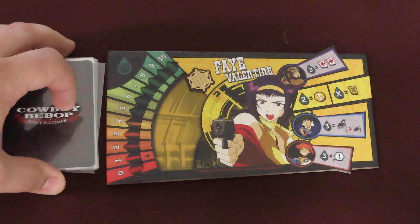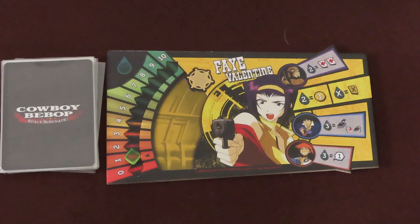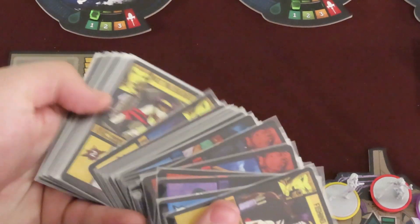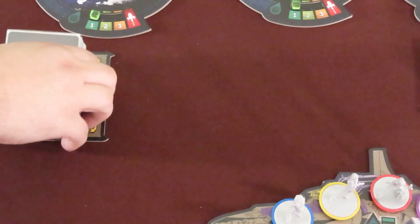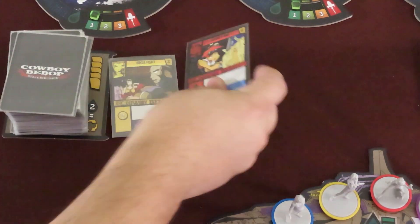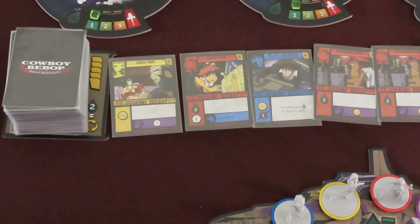Leave room for the discard pile next to it. Each player should take a fuel cube and place it on the 1 space of their fuel gauge. Create the common deck of 92 cards and shuffle it into a face down deck added to the common deck board. Reveal the top 5 cards and display them in a row face up near the common deck. This is known as the purchasing area.